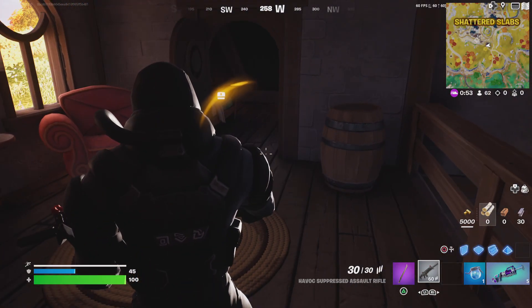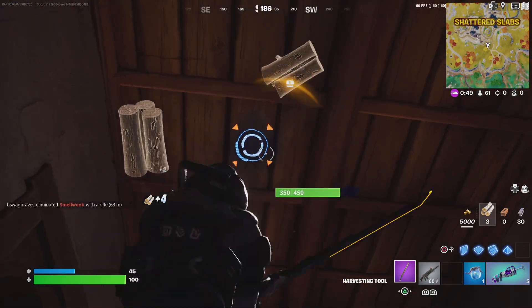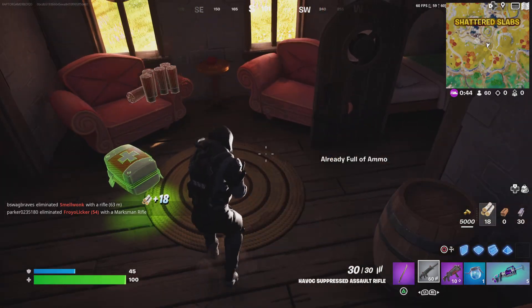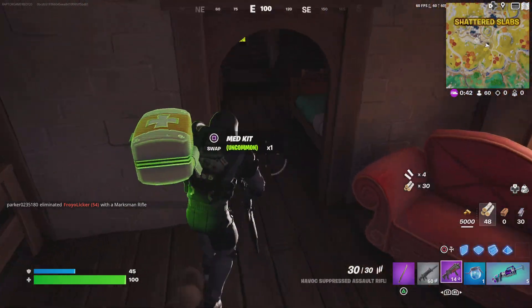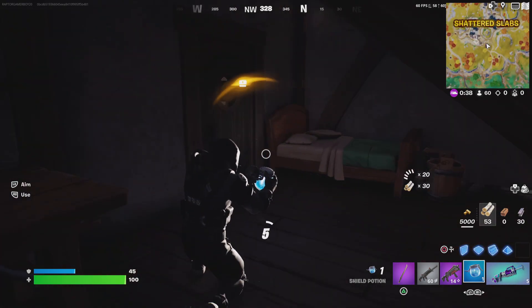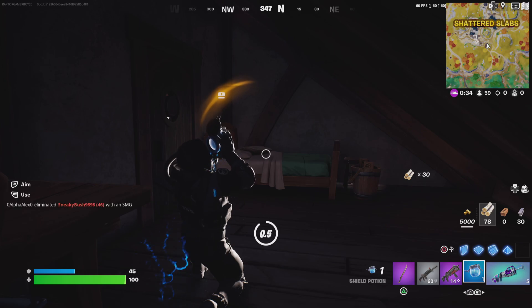Looks pretty good right now. New IO guard. If I'm just using this combo, because I don't even know what else is here. I'll pop in here and grab some of this. I'm going to pop this and then go keep into Shattered Slabs.